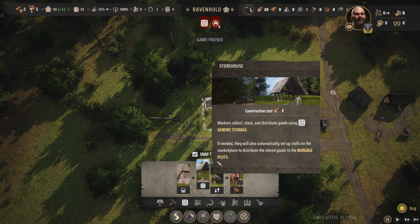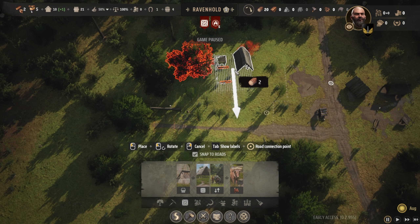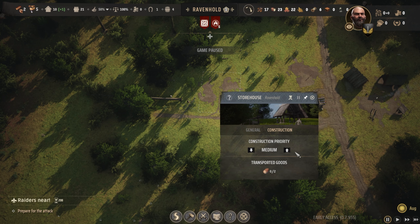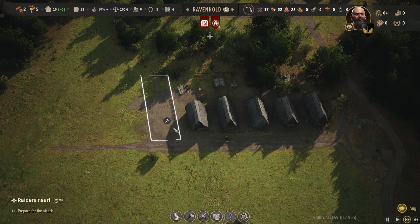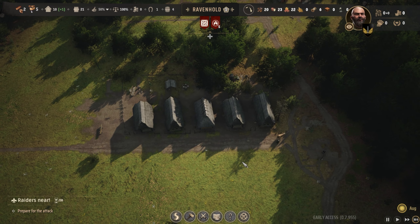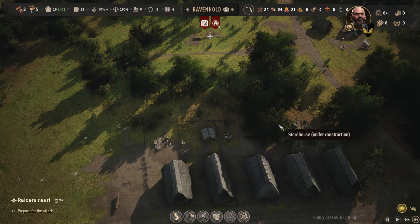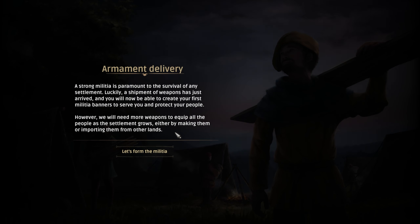You can see trees uprooted by construction — you don't want those. I'm going to plop it right there. Warehouse, please put in first — before we do anything else, even before you finish the last burgage plot. Linhart the ox is already on his way — he's got something nearby, he'll go grab the nearby ones. Dang, he's good! Then he'll go back to the housing. We got a storehouse here. Oh, there's our message — armament delivery!